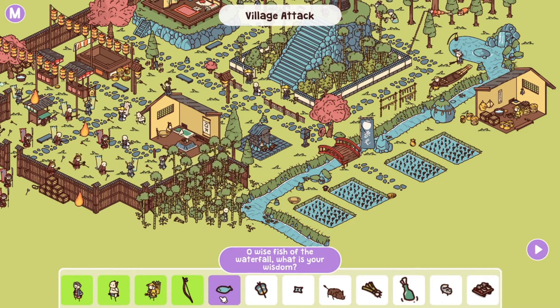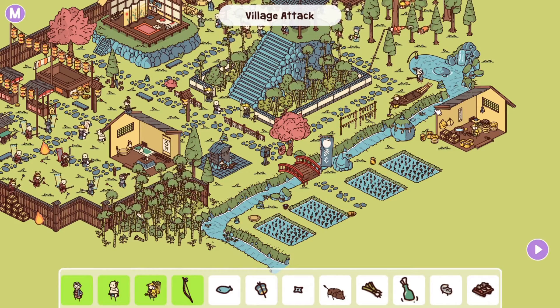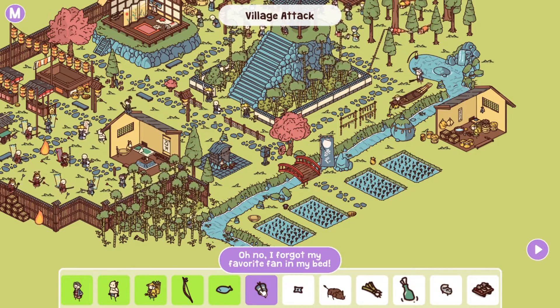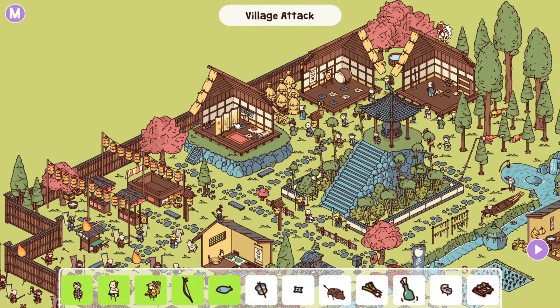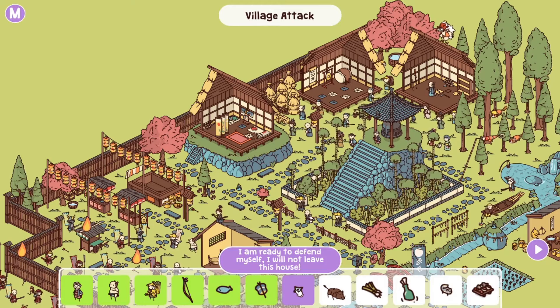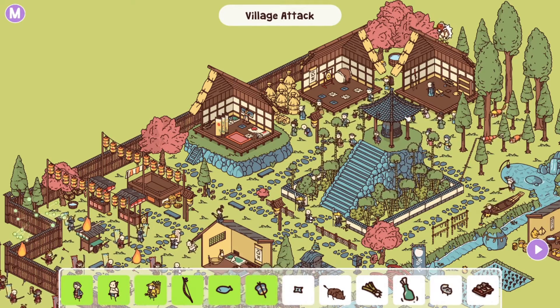Oh wise fish of the waterfall, what is your wisdom? The waterfall over here and the stream goes down, bringing us towards the fish right there. Next, I forgot my favourite fan in the bed — there's a fan here next to this bed, and if we move the shutters, bam, the other fan is inside the other bed. I'm ready to defend myself but I will not leave this house — the guy in here has his shuriken right over there. Found it.